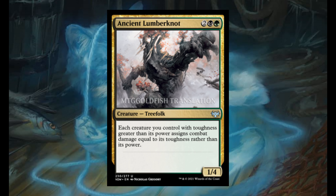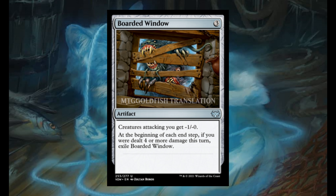Ancient Lumberknot for 2, 1 black, and 1 green. It's a 1/4. Each creature you control with toughness greater than its power assigns combat damage equal to its toughness rather than its power. Boarded Window for 3. It's an artifact. Creatures attacking you get minus 1/minus 0. At the beginning of each end step, if you were dealt 4 or more damage this turn, exile it.